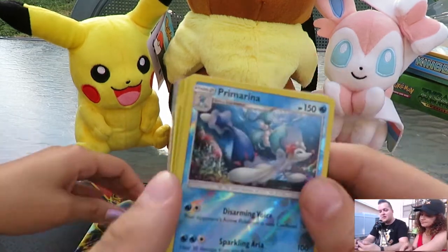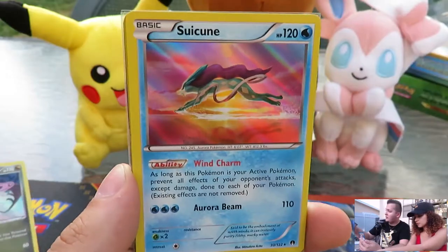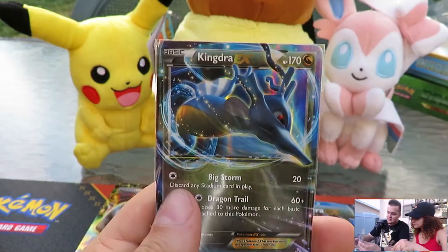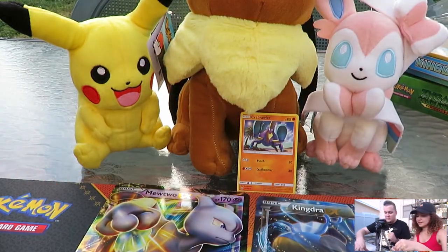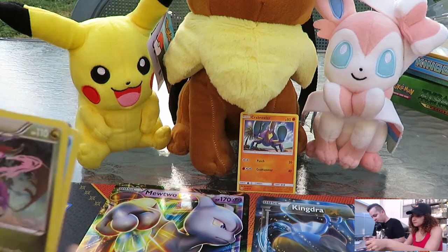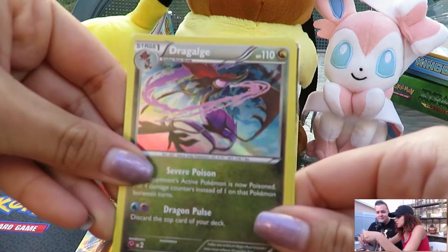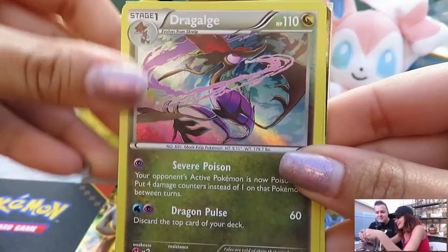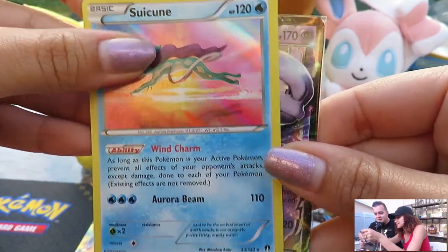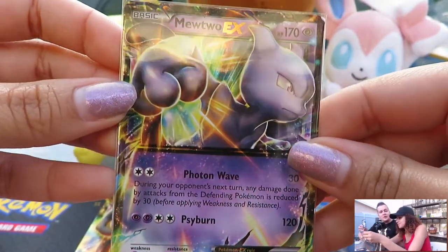Let's tally it up. Melanie got a Primarina rare reverse — one point; Lilligant rare reverse — two points; Lugia rare reverse — three points; Suicune hollow — five points; Quilladin Break — eight points; and the Kingdra EX promo. How much were the hollows worth? Each hollow is two points. Jesse got a Dragalge hollow worth two points and a Suicune, also two points. So Jesse wins with more points overall.